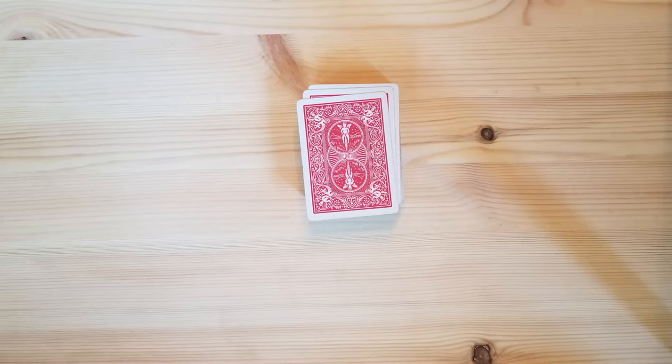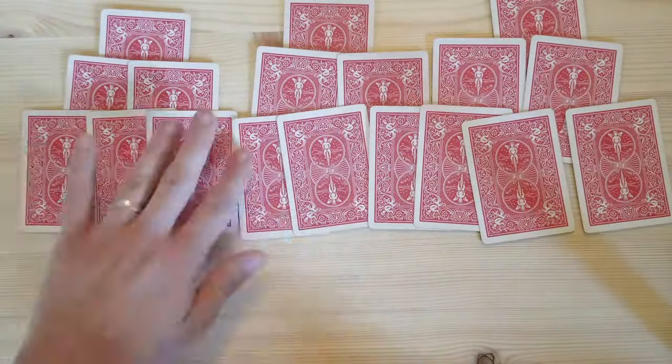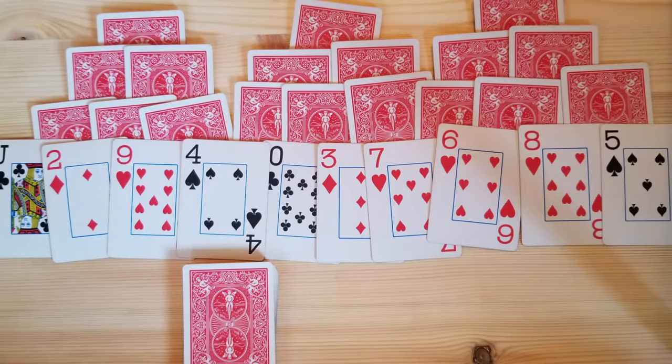For this game you will need a 52 card deck. The setup for this game is like shown here. You have three 3x3 pyramids of cards face down and a row of 10 cards face up connecting the pyramids together. The rest of the cards are in a draw deck face down.